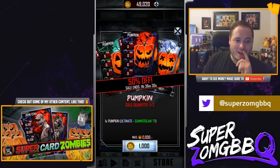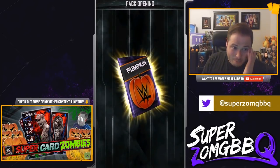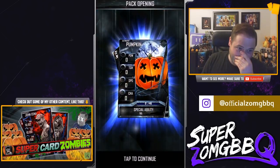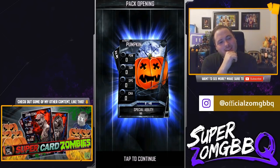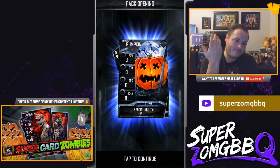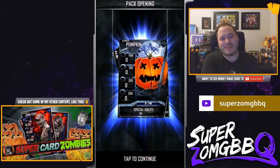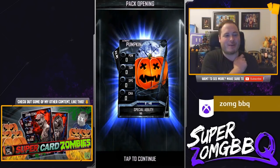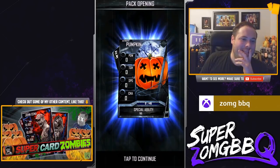If I get double Ultimates here I will not be happy. Let's go - hopefully get something better than that. Second pack, please get a SummerSlam card. Oh my god, I just got double Ultimated. Really? Like, for real? Fine. There are my two Ultimate pumpkin cards - that face looks about as good as I feel right now after getting two Ultimate cards from the pumpkin packs.